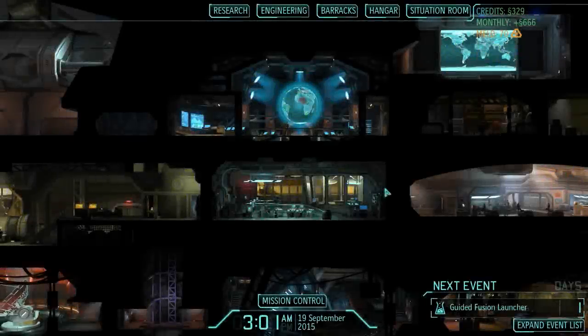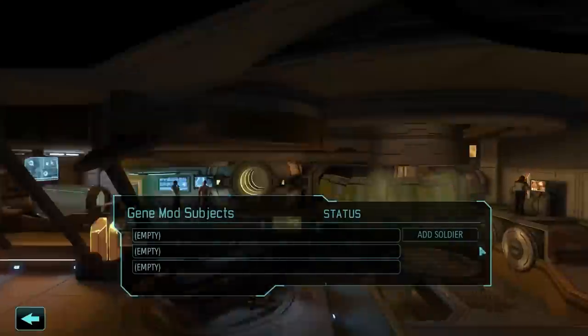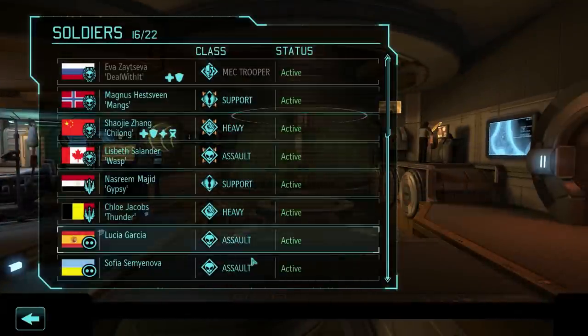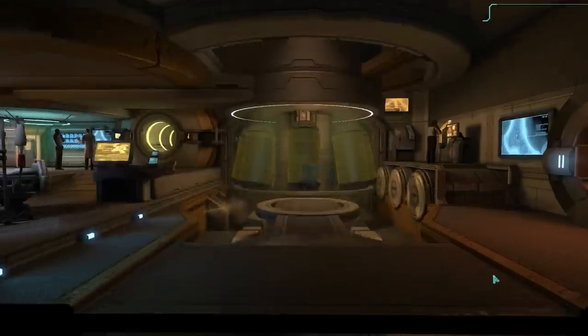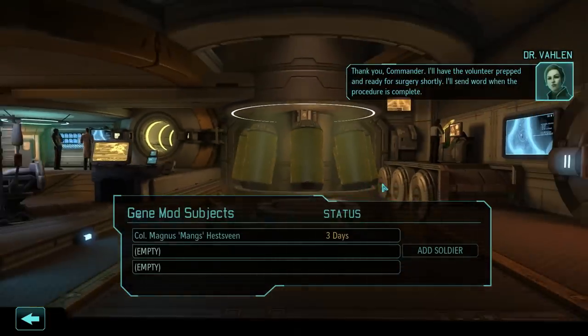Hey everyone, welcome back to Let's Play XCOM Enemy Within. I'm going to continue where I left off. I've got 20 meld at the moment, and there are still some gene mods I could use. For example, Magnus could use secondary heart, and Matt could also use secondary heart, but he's currently in the hospital so I can't give him any gene mods. I'm going to give secondary heart to Magnus - I wouldn't want him to die or anything like that.